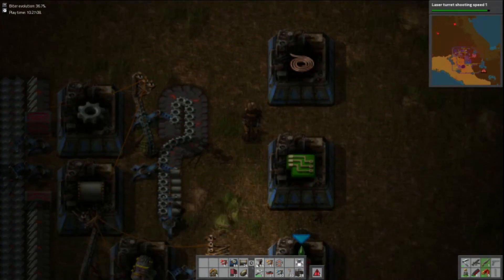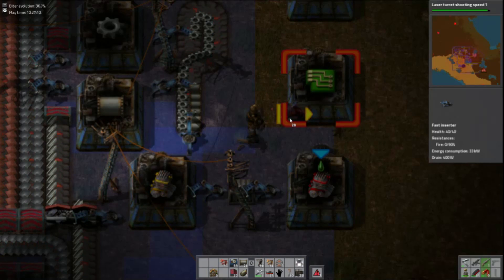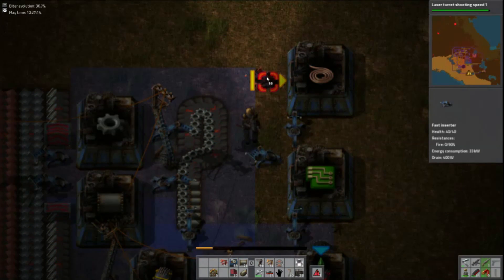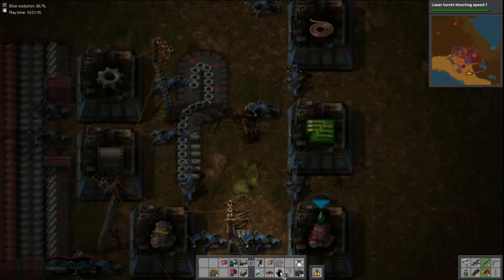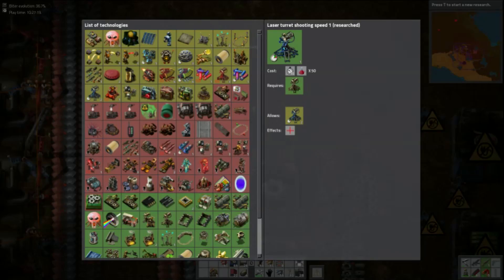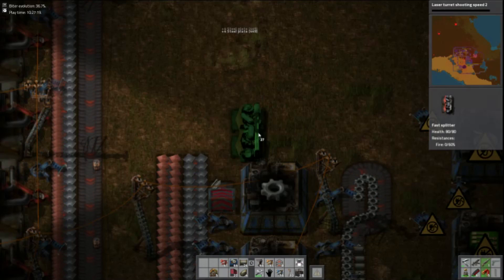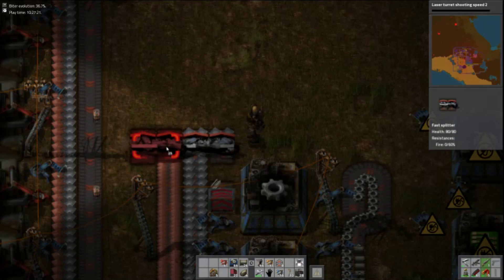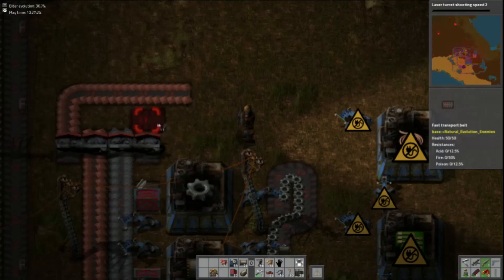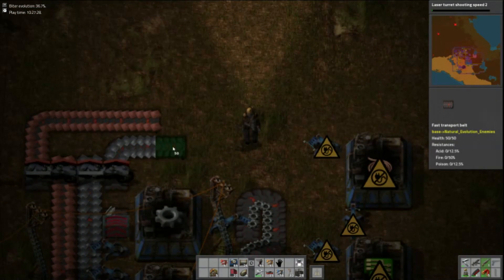That's going to be the circuits, that's going to be copper plate — that's all good. Blue inserter there — I'm going to load that one there, yep that's fine. I need to peel off a couple more lines, one for each. Give me laser shooting speed — I don't have laser turrets but I am upgrading them to hell just to be ready. Yep, there we go, peeled off the resource lines that I require.